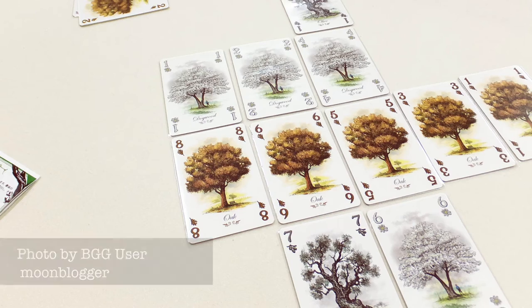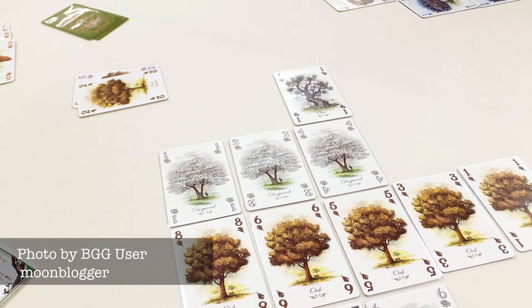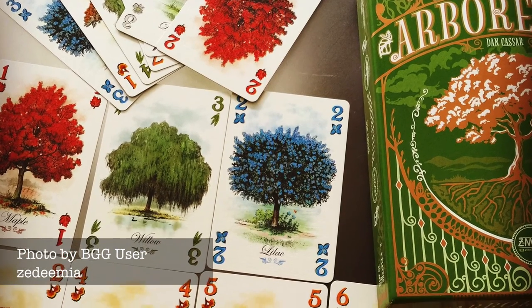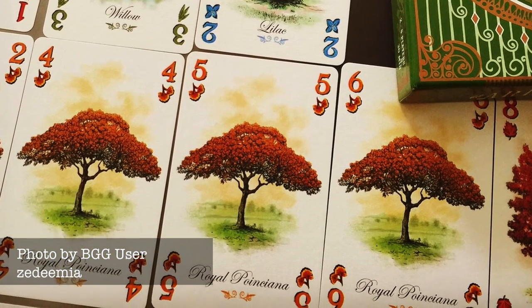An arboretum is a collection of trees — just trees, a tree garden if you will. So it makes sense that in this game, you play cards with beautiful trees on them to your tableau, essentially creating your own arboretum with your cards as you play. The mechanics themselves are an interesting mix of set collection, hand management, and tile laying — easily enough to create interesting situations with tough decisions for the players. But let's not kid ourselves here: the star of this game is the great art, reminiscent of the exquisite hand-drawn pictures you used to find in old turn-of-the-century botany textbooks.